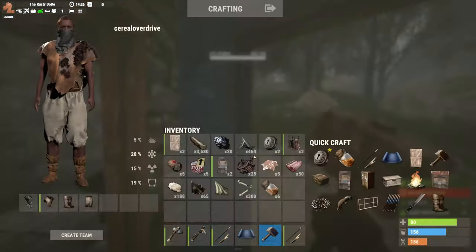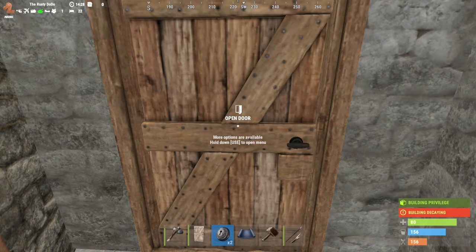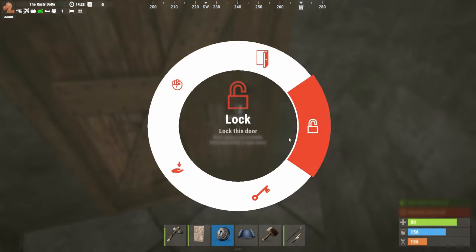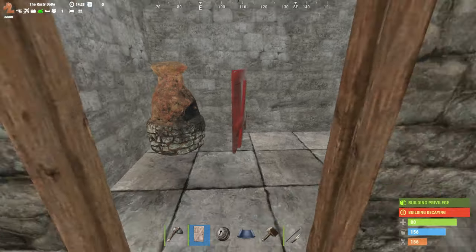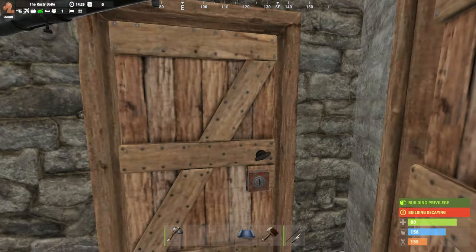You're also going to need to pick up your sheet metal doors and replace them with wood doors, which sort of sucks. But if you're going to be online for a bit, maybe this will work — like if you've got a stone base, you might be able to just upgrade that one piece to sheet metal and then you're good to go.